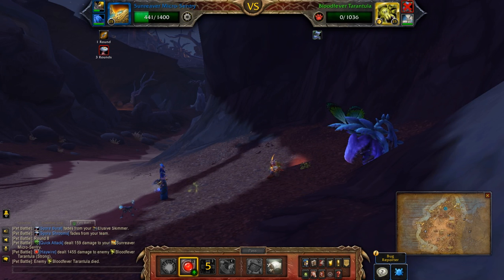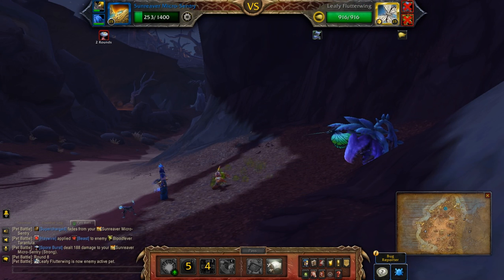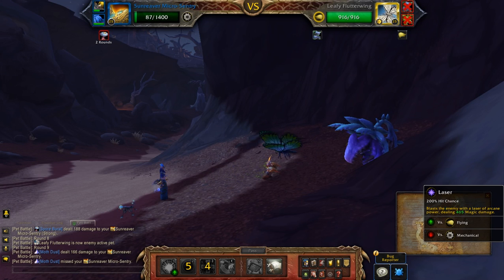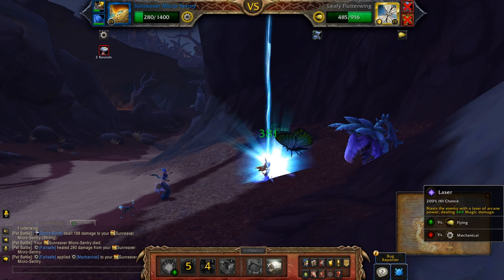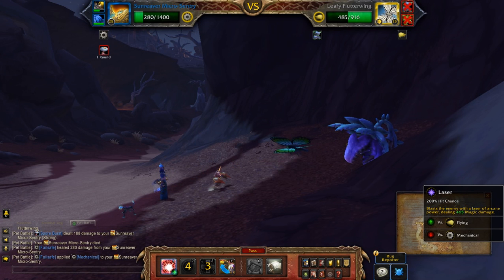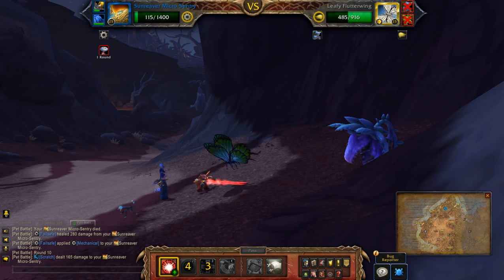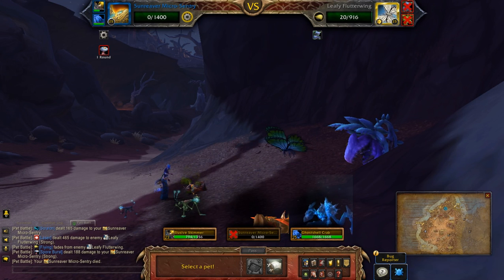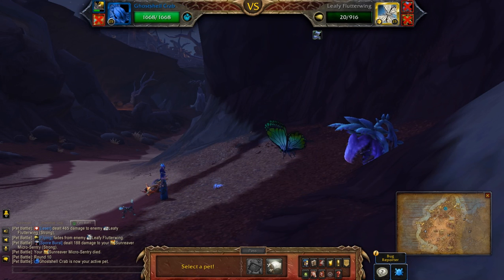So once again, backline pets are randomized — usually pets that are in the zone. I've chosen pets that are strong against beast and flying. If you don't have these pets, just choose two that have similar abilities. Rematch actually makes it really easy to look through your pets' abilities to see what's strong against what.